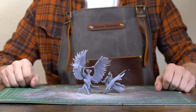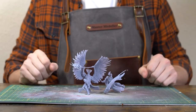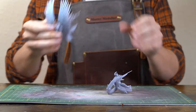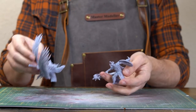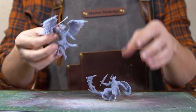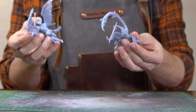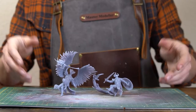Hey guys, welcome back. Today we've got some awesome Elden Ring models to paint. We're going to create a whole scene based around these two crucible knights that I've already printed and put together. It's another awesome STL design done by Realsteone. I will, of course, leave a link in the description so you can go and sub to his Patreon. They do so much cool stuff and you can print your own Elden Ring models — there's so many to choose from.